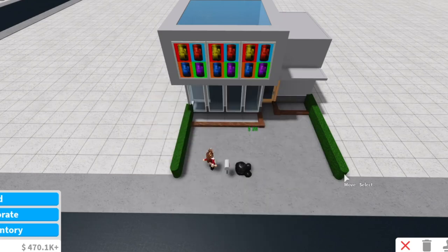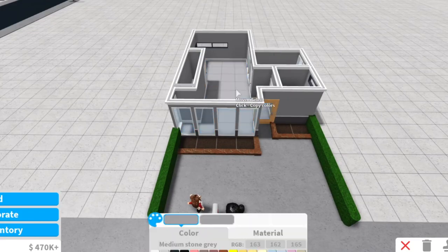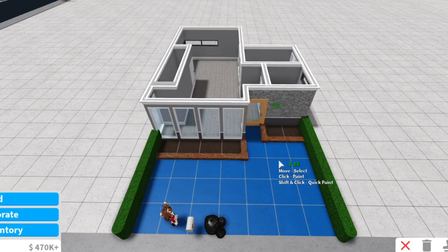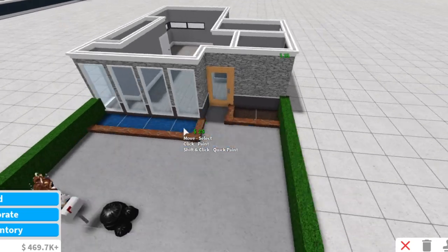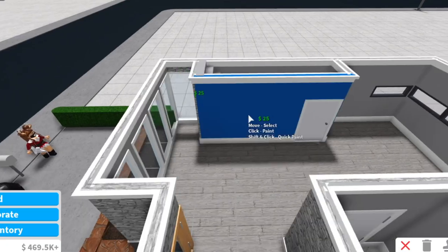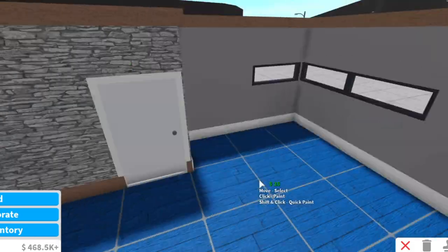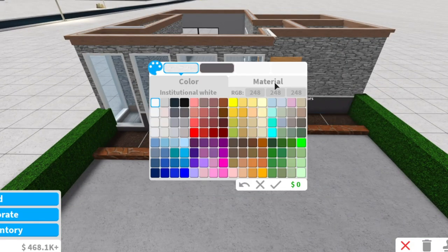We are now at the coloring stage. For the driveway and backyard we'll be using concrete, and for the garden beds we'll be using dirt brown grass. For the living room we'll be using wood planks, and for the bedroom and bathroom we'll be using institutional white diagonal bordered marble. For the exterior of the house I will be using institutional white groutless bricks, continuing this on the inside as well. For our upper wall trims we will be coloring it linen wood.